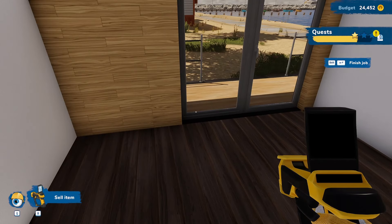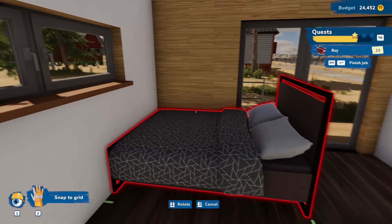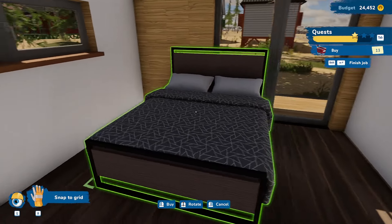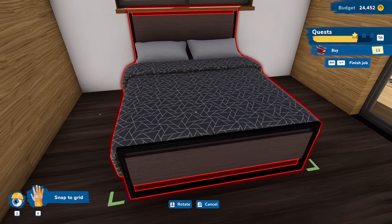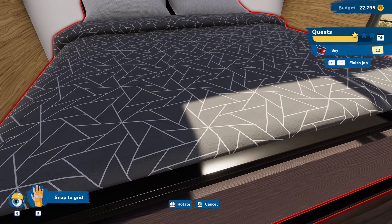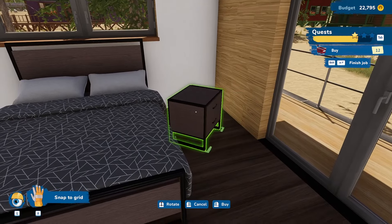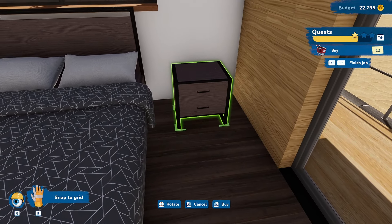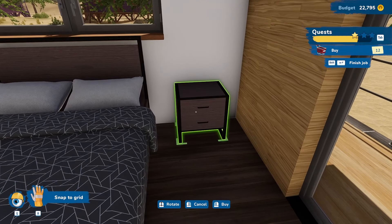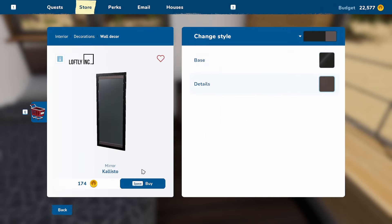We sell the rest of the paint and get into the fun part: putting the bedroom together. Starting with the biggest thing — the bed. I almost put the nightstand backwards and then realized it has drawers that should face away from the wall. We make that change just in time.